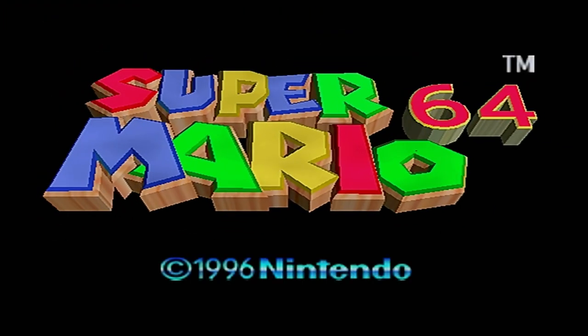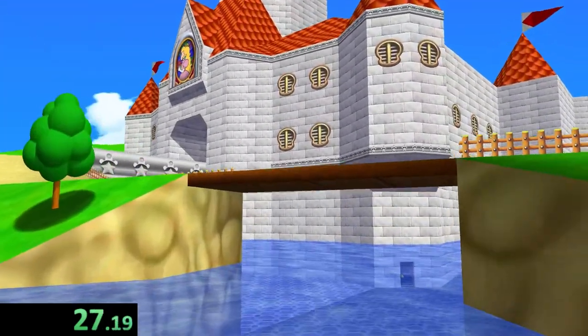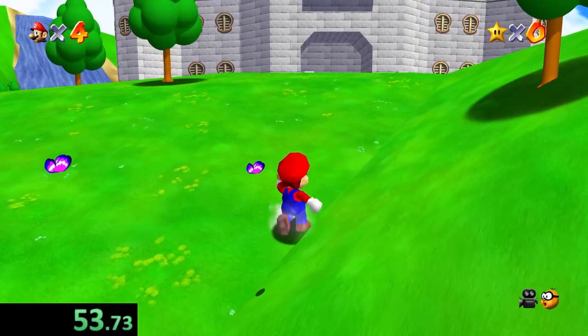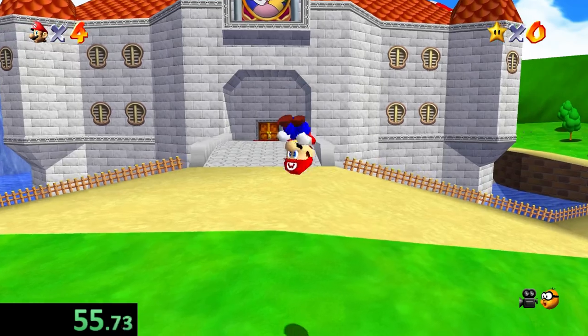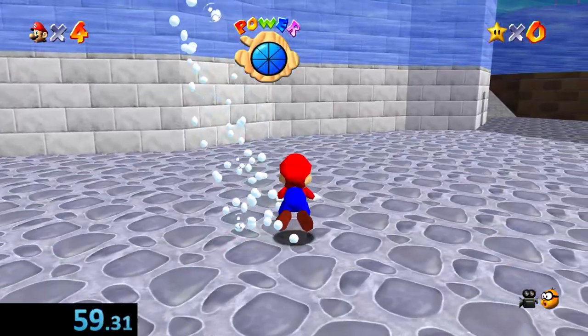Next up we have Super Mario 64. This was the fastest of all the games — but first, take a look at the 60 frames per second HD textures on this game, it looks so good. As I was saying, this was the fastest game, taking under a minute to get Mario swimming, as we have water available to us right from the start, right by Peach's Castle.